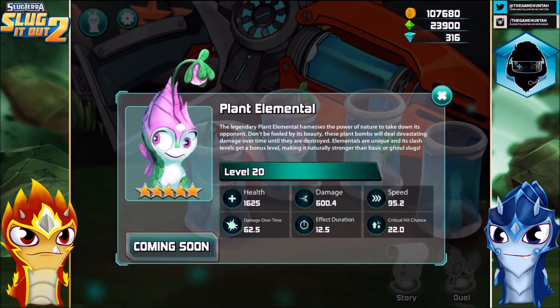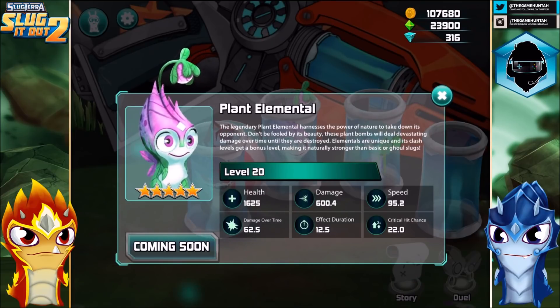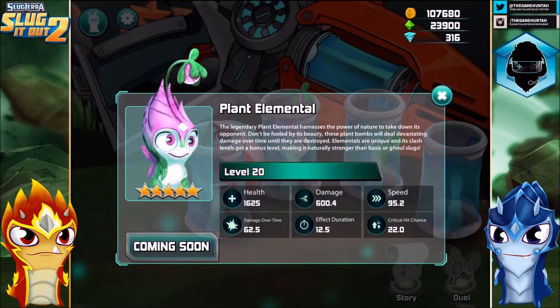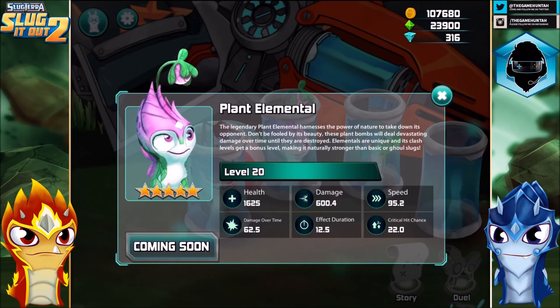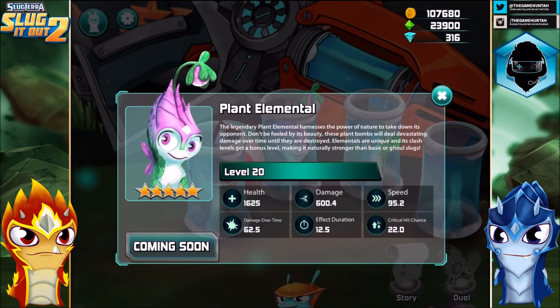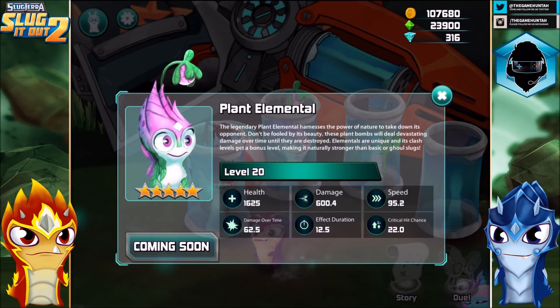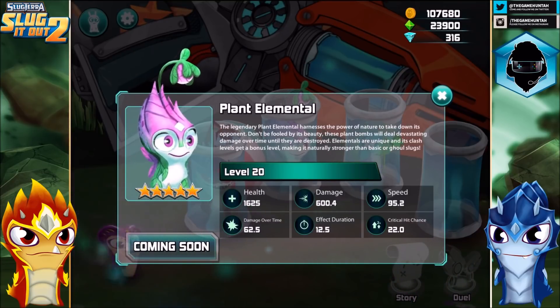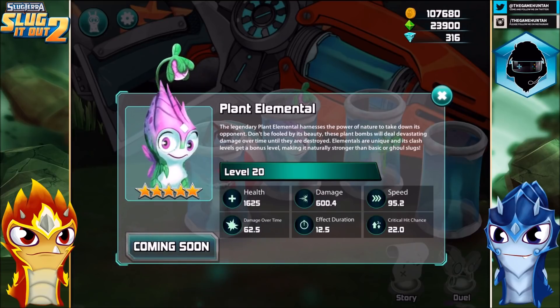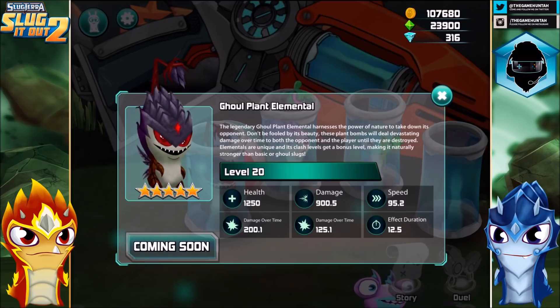Let's see what the Plant Elemental can do. The legendary Plant Elemental harnesses the power of nature to take down its opponent. These plant bombs will deal devastating damage over time until they are destroyed — but only for the opponent. The health is 1625, the damage is a lot lower, around 600. The speed is 95.2, critical hit chance of 22, effect duration 12.5, and damage over time is 62.5. Compare that — the Ghoul's damage over time is 200. Wow, that's a lot.